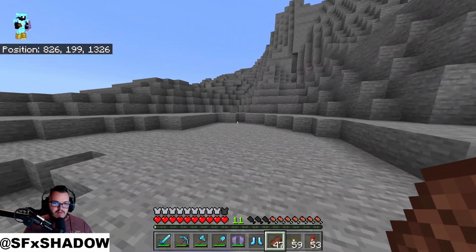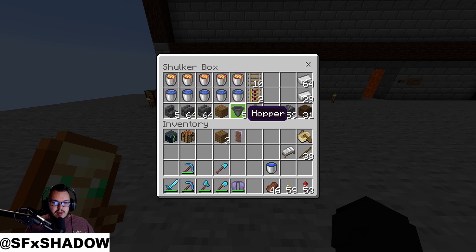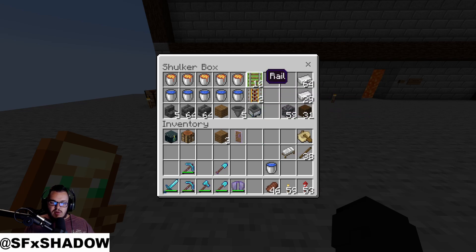First things first, we are going to clear out a nice little working area and set up our cobblestone generator. Here's pretty much all the items you need for the design I'm going with: five buckets of lava, five buckets of water, five stairs because you can waterlog them, some building blocks — I like deep slate but you can use whatever you want. You'll want at least one wood block at the very back just so there's no way to mine through, even though you can only mine five blocks away.